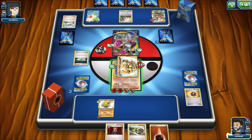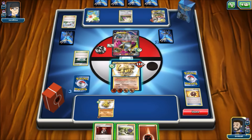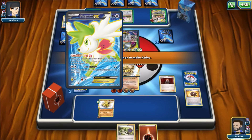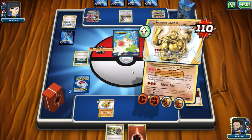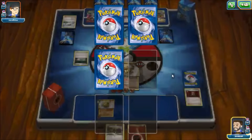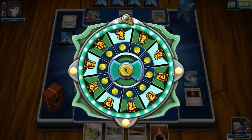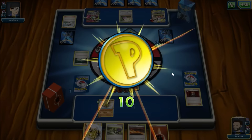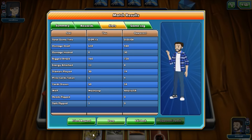We have a Lysander — our course of action is to take out Shaymin with Machamp Break's attack. Our opponent will have to promote an attacker at some point, so on the next turn, whatever they promote, we can do 220+ with a Seismic Toss. We use Boomerang Lariat to knock out Shaymin, going down to one prize. Our opponent doesn't have anything else to work with and just concedes. We went from being down six to two prizes to winning, and Carbink was really a pain for our opponent to deal with — it helped us keep resetting our board every time they took out Machamp.